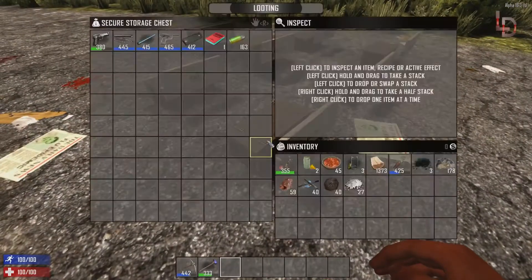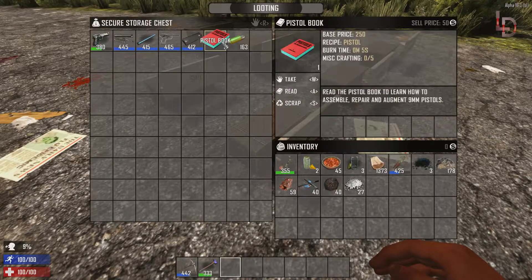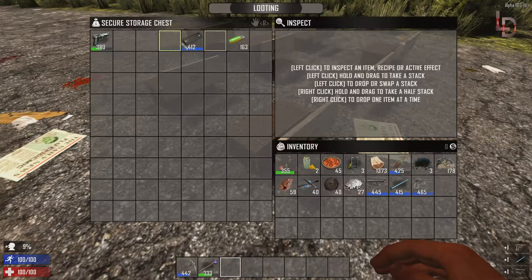Alright, the first one and most common is definitely going to be the pistol. I have everything we're going to need here. This is going to be the overall pistol icon whenever you build it. What you need you can see in the corner — you need a pistol book. Read it and it tells you the recipe. Learn that and it'll allow you to craft once you get the parts.